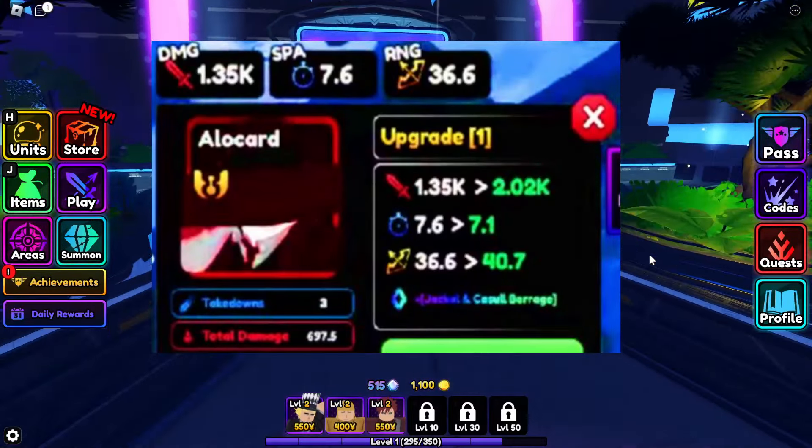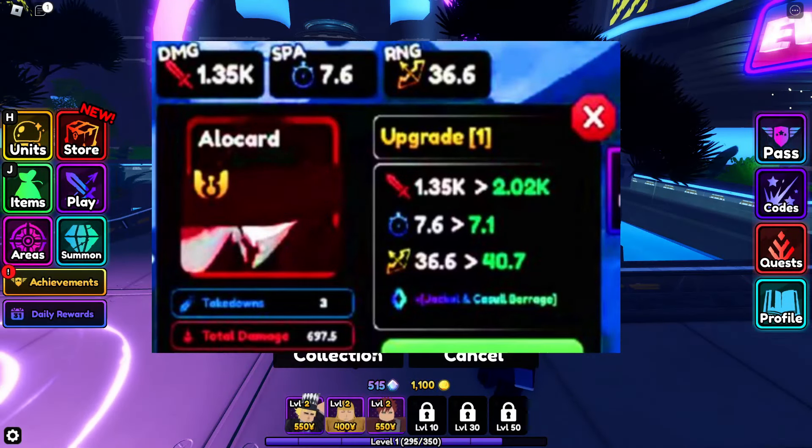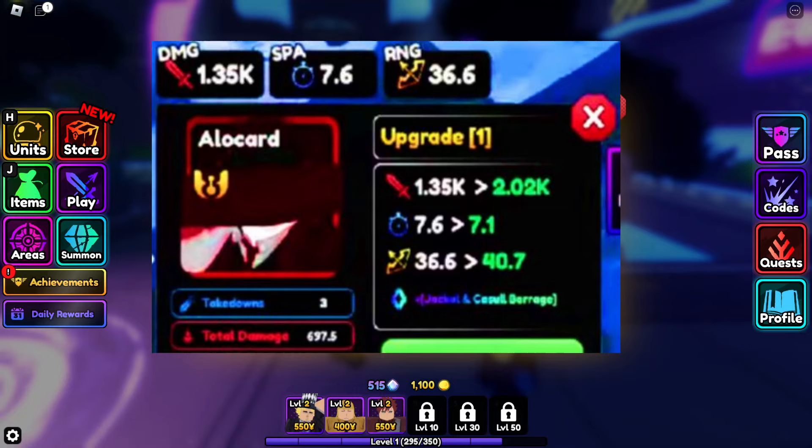This is a showcase of Alucard's stats if you want to see them. Just to let you know, he is very overpowered — and that's how to get Alucard in Anime Vanguards.